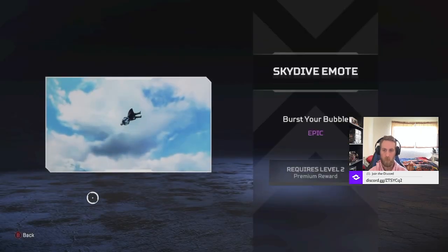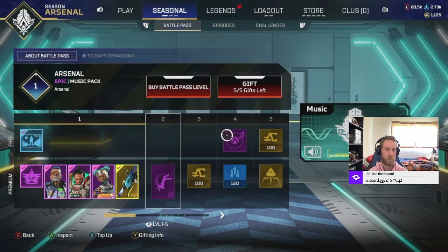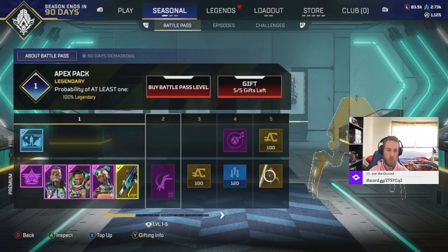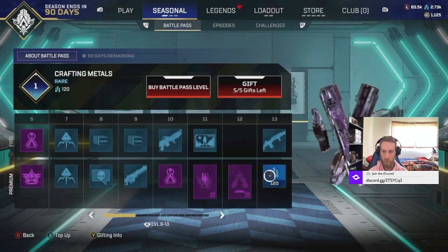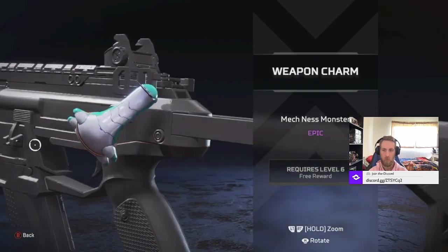Skydive emote for our new Ballistic Boy - it's just a backflip. This is going to be the music featured in this Battle Pass, in case you miss it. And then Apex Packs - that's a legendary one. We got a Weapon Charm here, it's a cute little Nessie Robot.